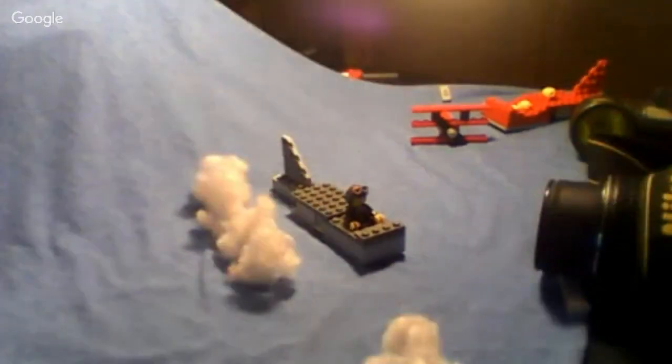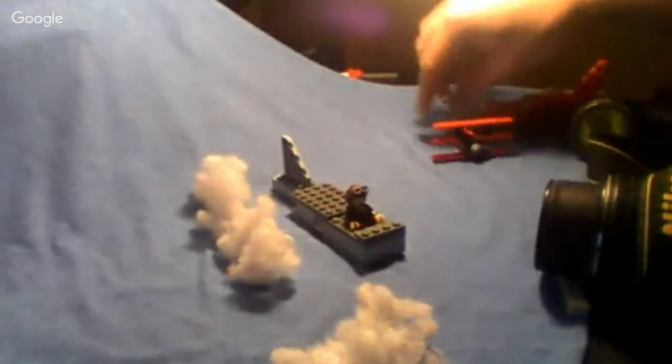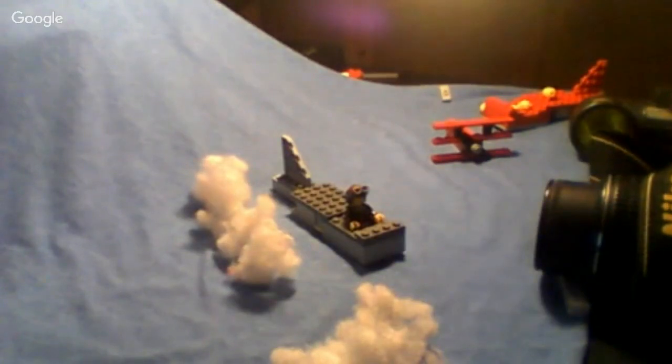Okay, next part here. I'm going to have these two clouds pass, and then by the time this gets back here, I'm going to have the Red Baron's plane come out of the clouds. Then the pilot's going to look over and see the Red Baron, look back, put his goggles on before they start fighting. I think that's going to add to the effect.